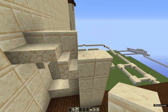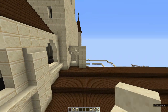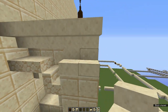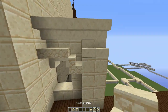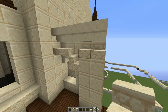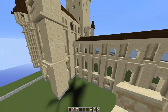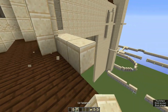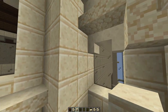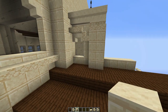Grab some smooth sandstone stairs, sandstone stairs, and sandstone slabs to make a nice archway. Place a sandstone stair and two sandstone slabs on top. You'll notice this window is in line with the windows down here. Just like those windows come out along here, it comes out in this section as well — build it out here and build up three more blocks on top. Using smooth sandstone stairs, just like down here, it will come in just like that.